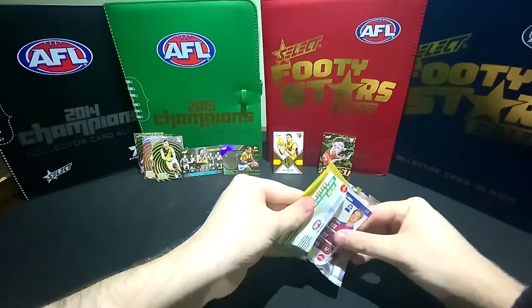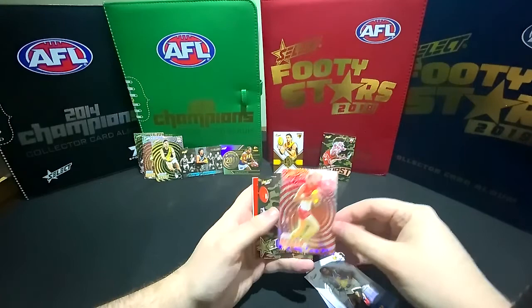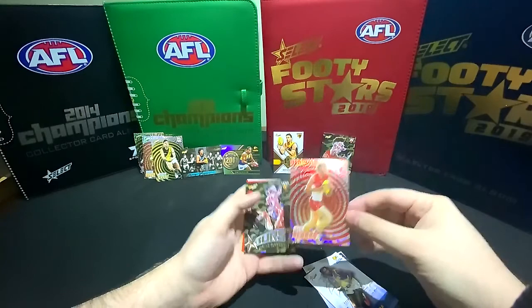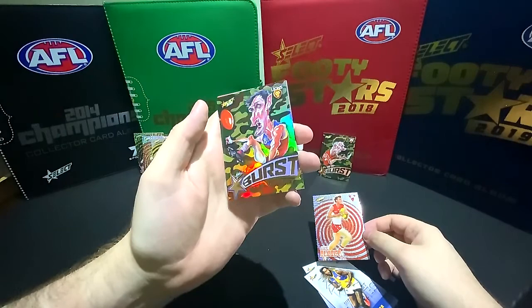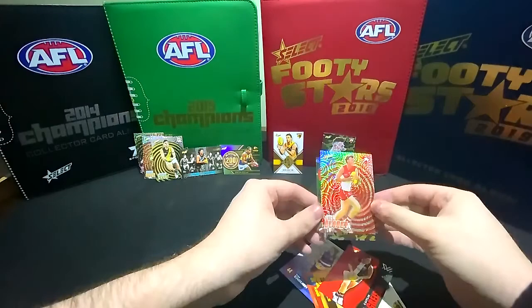Let's see what we get this time - we'll see who pulls that magic card. A Nick Blakey holographic - they are very psychedelic, aren't they? And then we've got the Camo Starburst - Oscar McInerney. And once again, I apologise if we mispronounce any names. And then we've got the rest of the common cards.